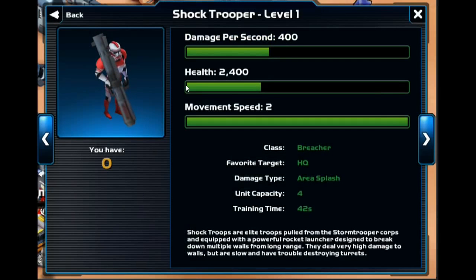And then here we go — the last unit: the Shock Trooper. This one you get for completing the campaign. Shock Troopers are elite troops equipped with a powerful rocket launcher designed to break down multiple walls from long-range. They deal very high damage to walls but are very slow and have trouble destroying turrets. They do have an area splash effect, which is great, and they only cost 4 to create. They have fairly low HP and their favorite target is the headquarters, so they're probably not going to be that effective overall.